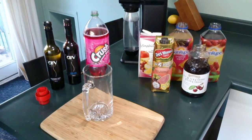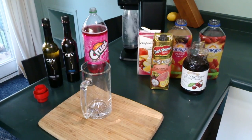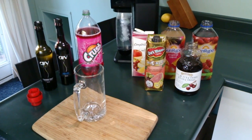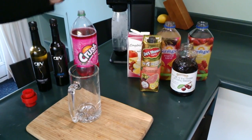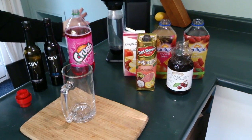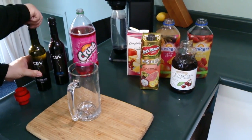We're going to be using water that we carbonate ourselves. This is important because we need to control the carbonation of the drink to a certain level — we can control the amount of fizz there is. The only other carbonated drink we're going to be using is the cream soda. We also have our own cola syrup so that we can control how much of the cola taste is in there.